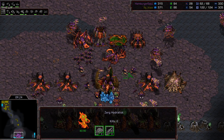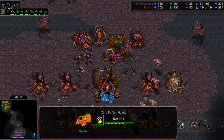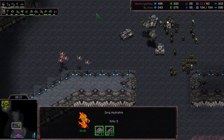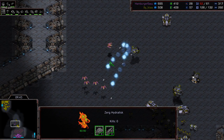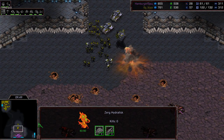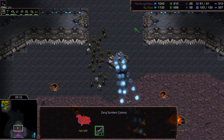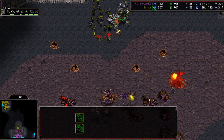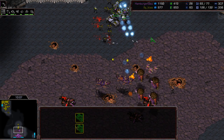Lurkers have finished; lurker aspect is done as well. Consume is close to finishing. We have guardians and devourers on the way — no defiler or lurkers just yet. He's going to use guardians first and is still hunting for valkyries, using the devourers to counter them. He's trying to intercept some stuff but scourge find nothing but death. Vossi loses a tank because he positions it a little too close to a sunken.